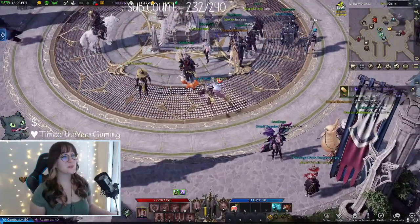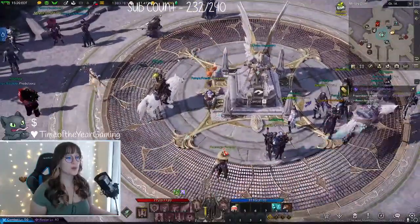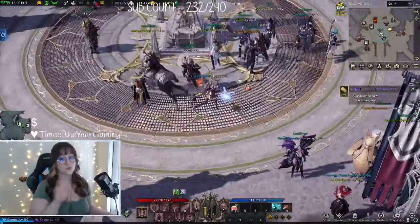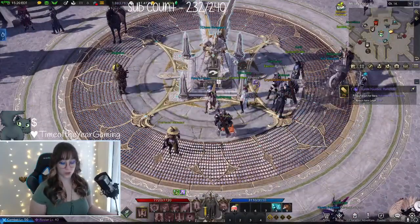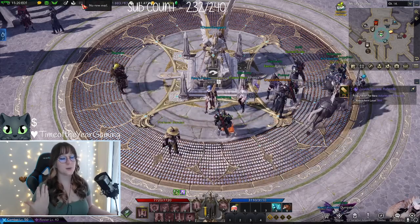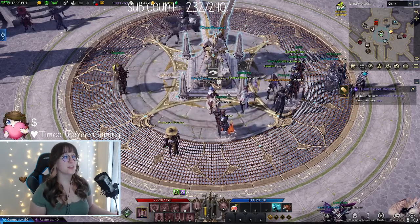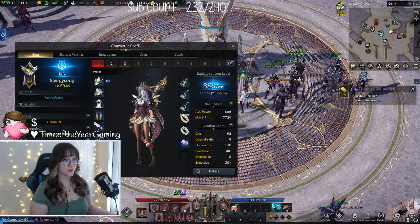Hi YouTube, good morning. I want to quickly make a video on how you progress after hitting level 50 to Tier 1. Once you hit level 50, you're going to be told to come to Verne Castle — there'll be a blue quest you need to follow. Follow it through until you receive a mail that tells you there's a boost for another character, and that's how you know you've made it. You will receive gear.